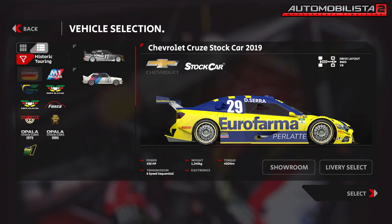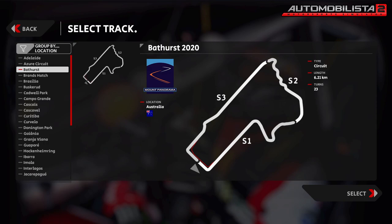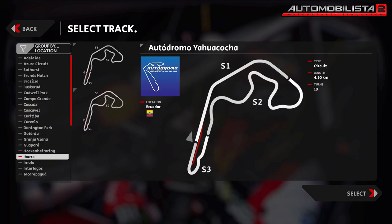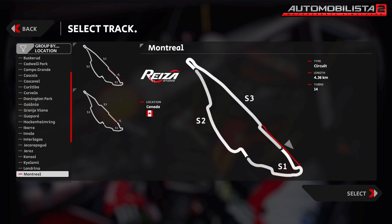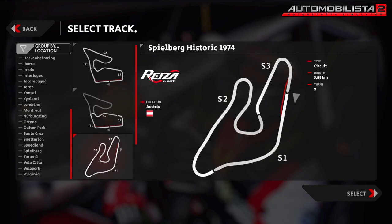These numbers are not too shabby, but not quite up to par with Project Cars 2's roster of 125 cars and 60 tracks. Furthermore, while Project Cars 2 features well-known tracks like Circuit of the Americas, Barcelona, or Le Mans, Automobilista 2 features a lot of Brazilian tracks or lesser-known circuits in general. On the other hand, even though AMS2 has lesser-known tracks, there are historic versions for almost all of them, including the 1974 Red Bull Ring.